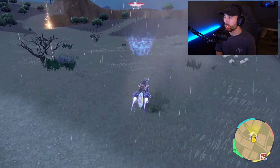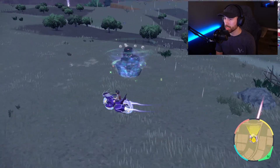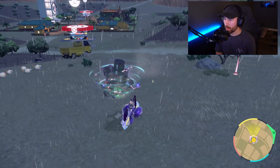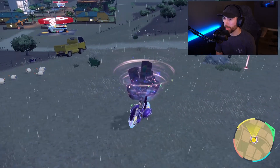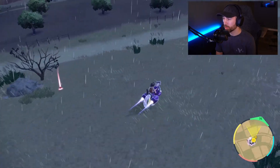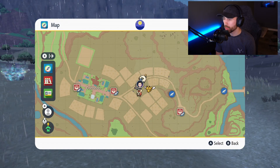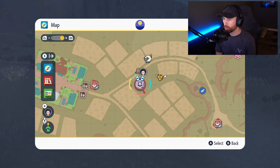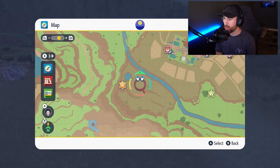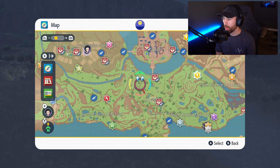Now let's take on the 7-star Charizard Raid. This is what the Terror Raid Den looks like — it has a rainbow effect-looking tornado going around it. On the map, it looks just like a 6-star Raid Den with a shimmer and a dragon icon. There are also some more event Pokemon scattered around the map, which is pretty cool.